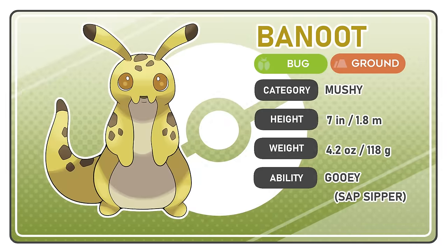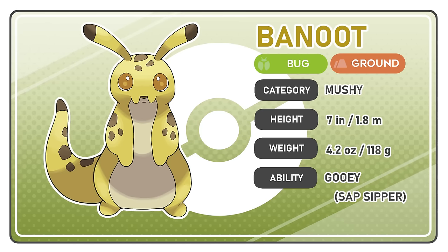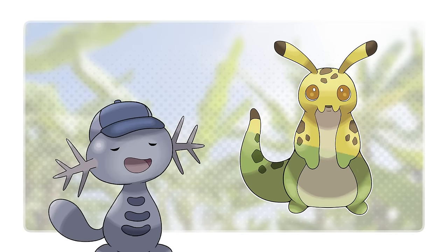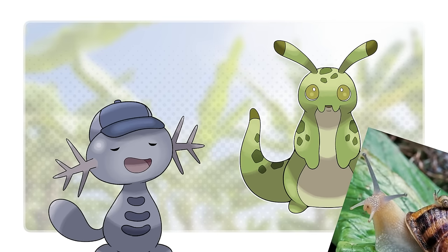Here is Banute, the mushy Pokemon — Bug Ground type. Banute are born as a pale yellow color and spend most of their time eating compost underground. As they get older, they become a darker yellow color and their bodies become softer, allowing them to slip under fences and doors to scavenge for rotten fruit to eat. Banute can grow their tails back after losing them, much like Slowpoke, which can then be baked into a sweet, fragrant bread. I got the name Banute from banana, but also from the popular notion that when snails and slugs stick their nose out, it's nicknamed neuting.